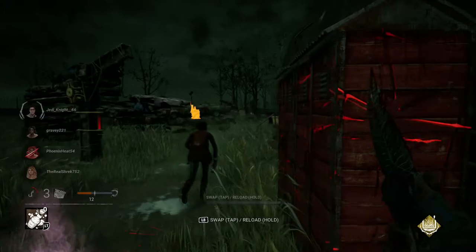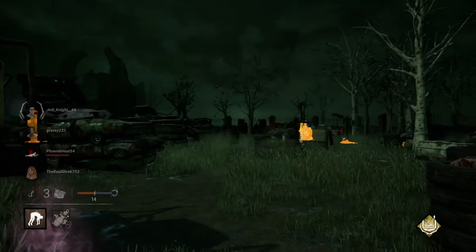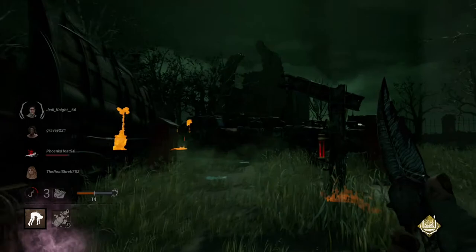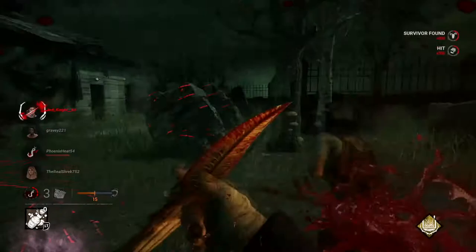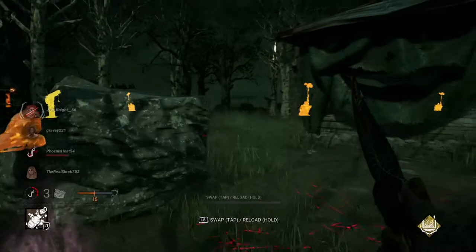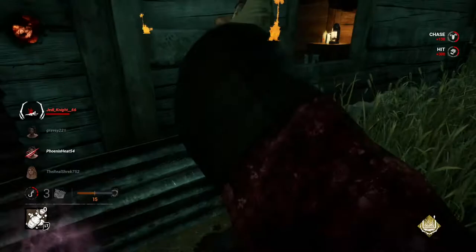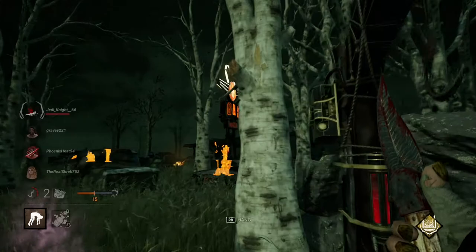We'll deal with that generator in a minute — I think she's done if I can hit her again. There's a hook right over here so this should take care of Claudette. I can hear someone just to my left. Sorry Dwight — he's about to go for his second hook. Got the hook right here, which is very convenient.